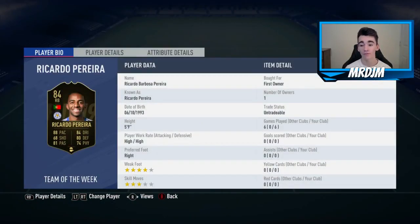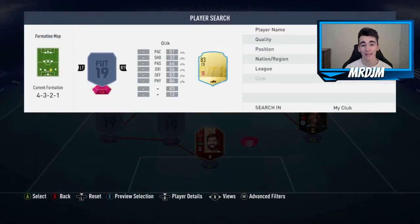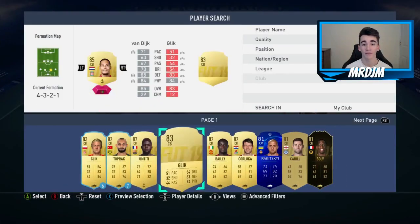In the right-back position, we've got another player that I have packed recently, and it is going to be the inform Riccardo Pereira. This guy quite impressed me — it was my first time using him. Very good pace, really good going forwards as well for a right-back. You can actually put any BPL right-back in that position if you don't want to go with him.